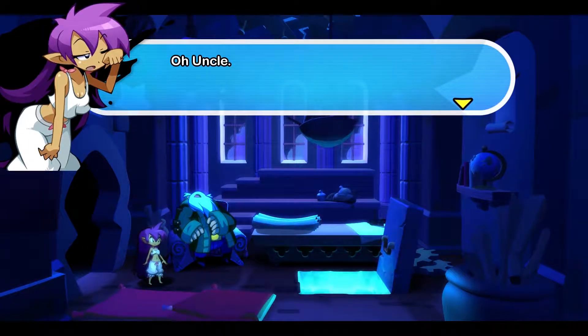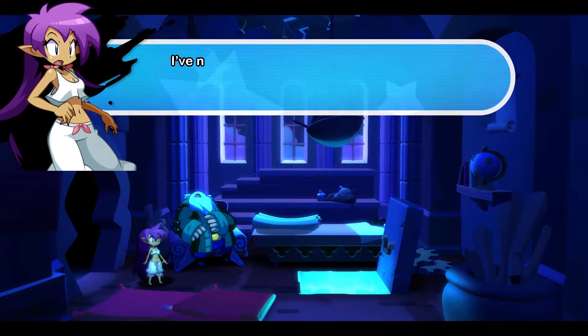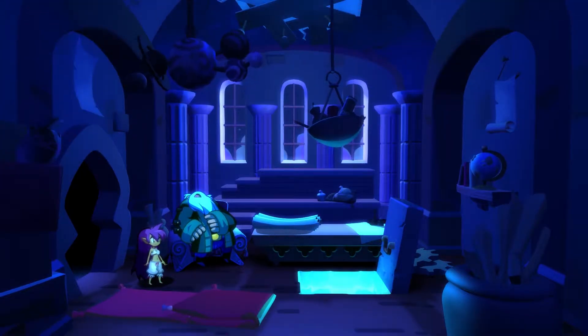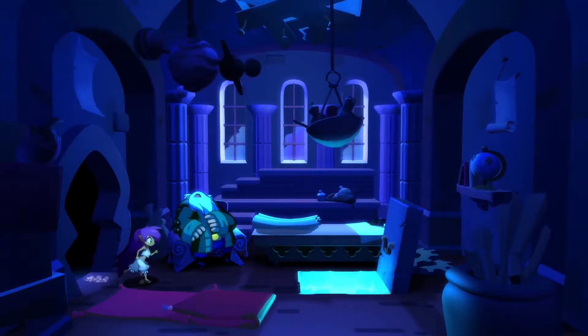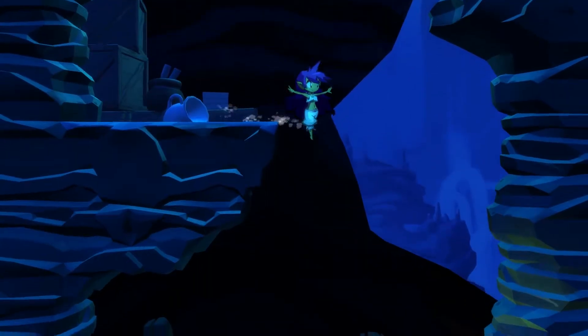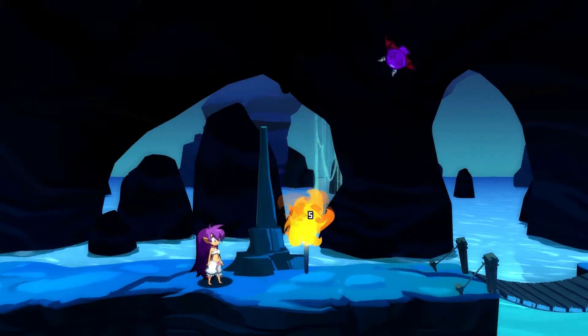Oh look, it's Uncle. He fell asleep in his workshop again. There's a trapdoor I've never seen before — I wonder where it leads. I should go home... no, let's go down. We can't attack anything at the moment because our hair's down — we need it in a ponytail to whip anything. So at the moment we're just running around.